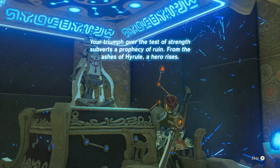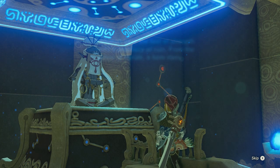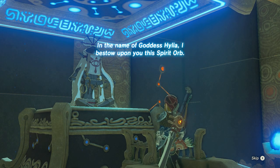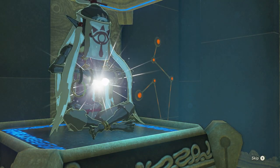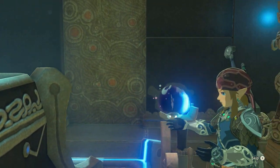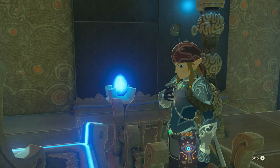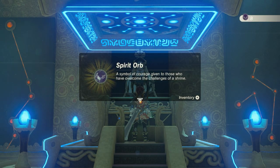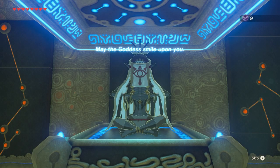The monk speaks: 'Your triumph over the test of strength, a prophecy of ruin — from the ashes of Hyrule, a hero rises. In the name of Goddess Hylia, I bestow upon you this spirit orb.' The spirit orb is a symbol of courage given to those who have overcome the challenges of a shrine. May the goddess smile upon you.